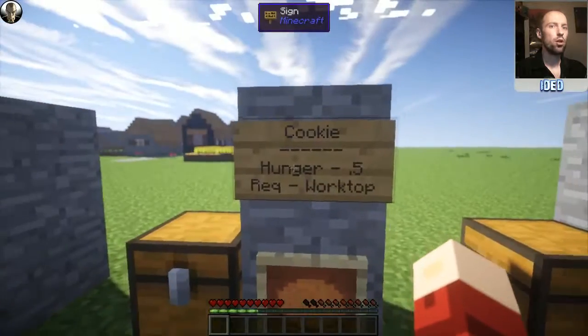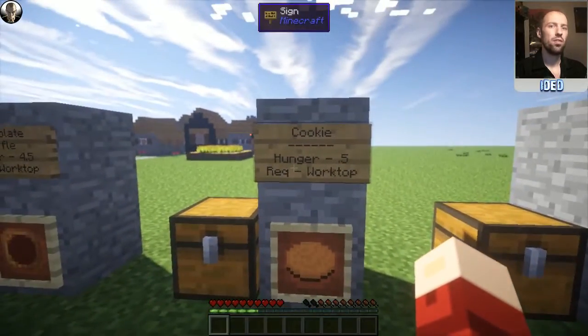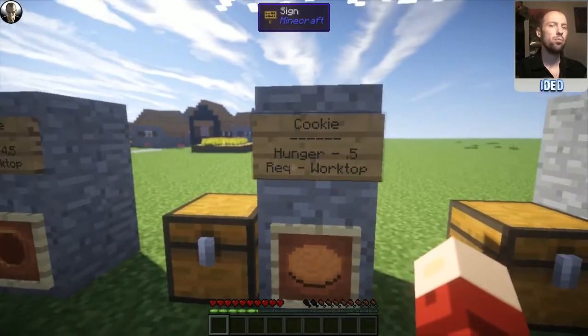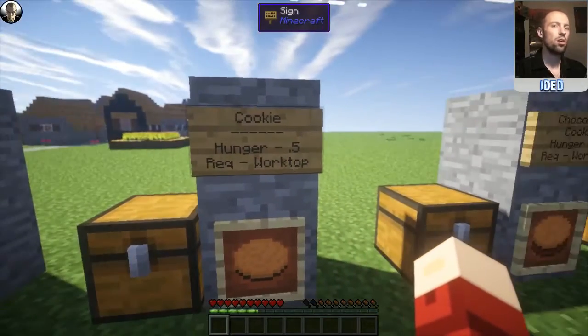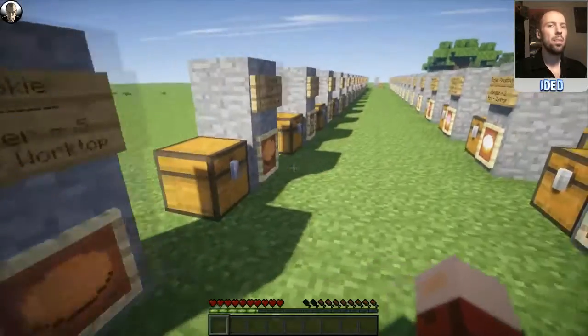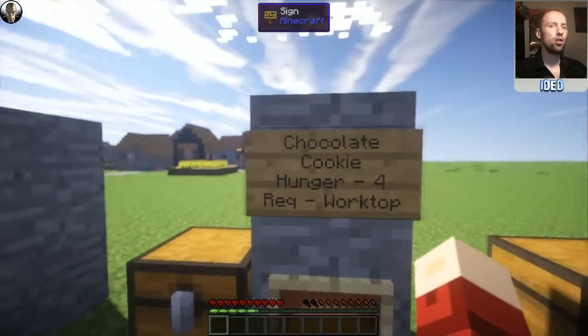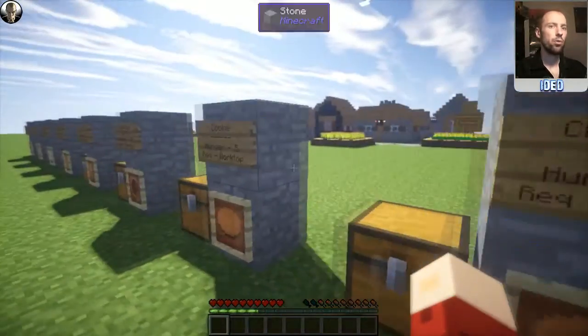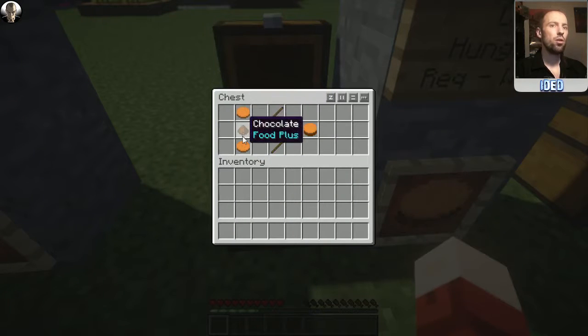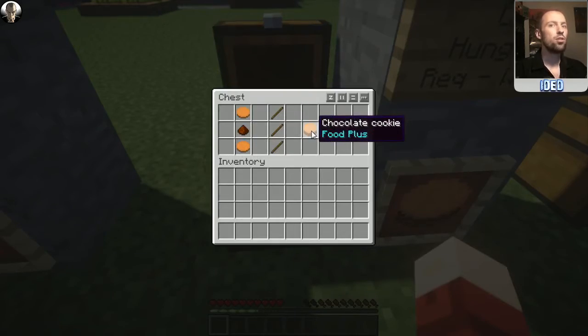Next up there are the cookies. Who doesn't love cookies? This restores a hunger of 0.5 — a very small amount but there are improvements. It requires the worktop and all you need is wheat either side, and it'll pop you out eight cookies. You can improve upon them by making a chocolate cookie, which restores a hunger of four. To make one, you need a cookie on top, a cookie on the bottom, and some chocolate in the middle — kind of like an Oreo but with chocolate instead of cream.